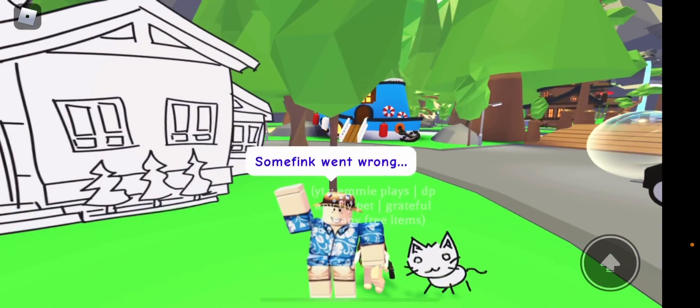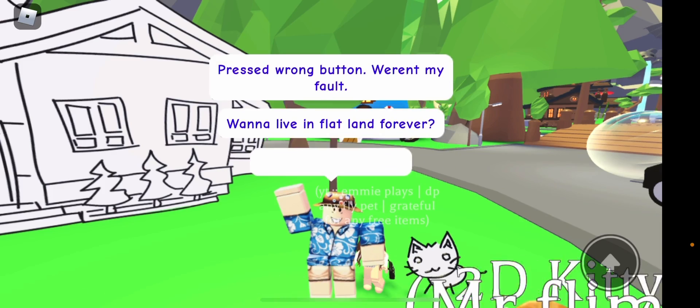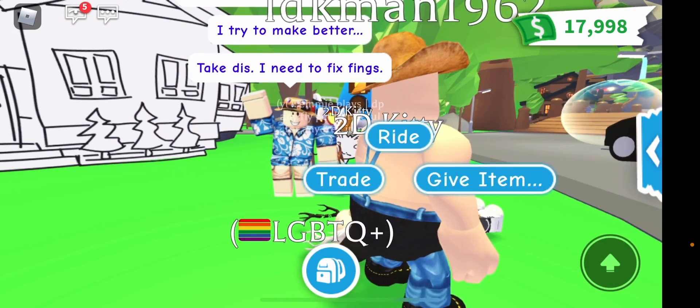You want to press talk and then you're going to talk to the bird guy and he's just going to say a couple of things. And then when he's done talking, you'll be able to get your fly pet, ride pet cat.